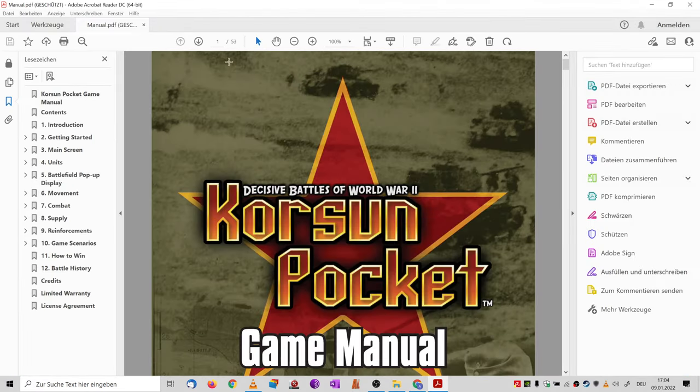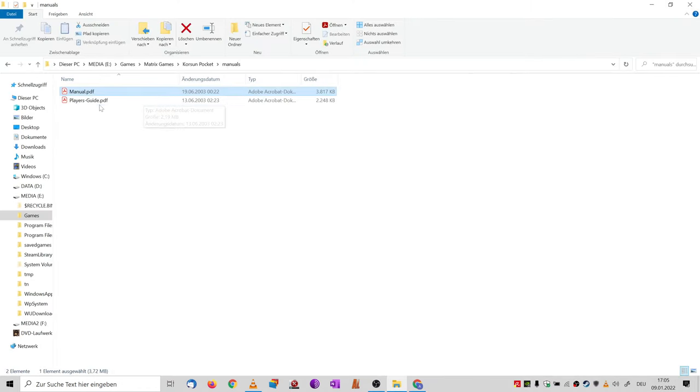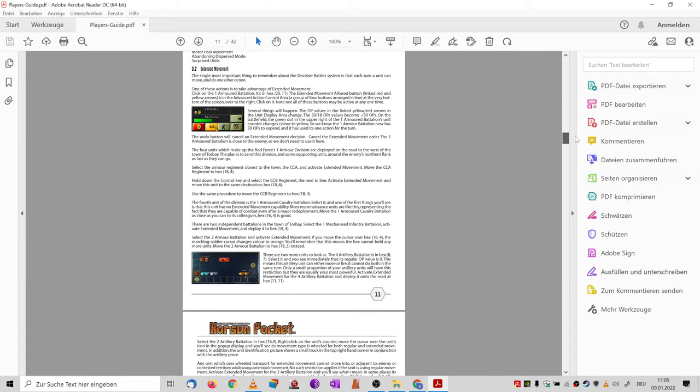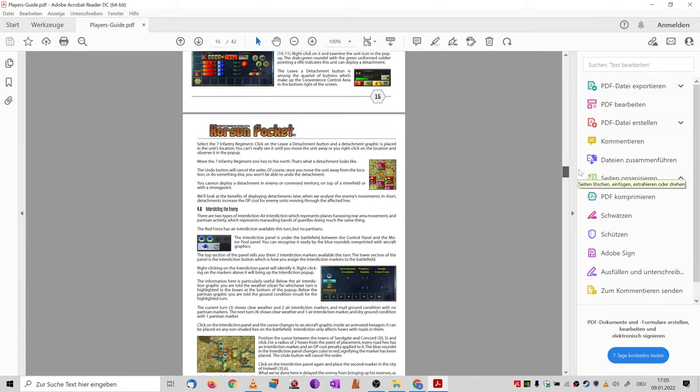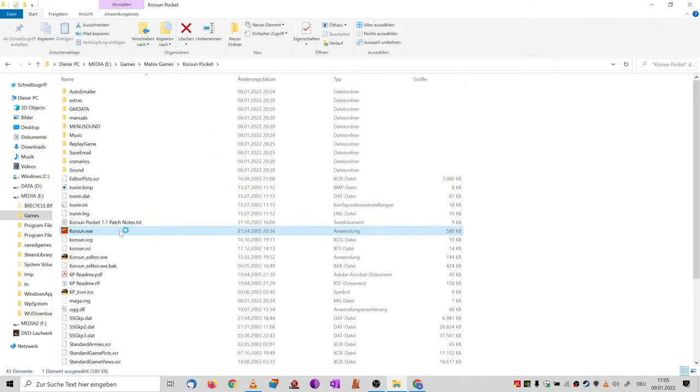The manual is 50 pages, as most of those Decisive Battle games have a player guide. That player guide is essentially the tutorial — lesson one, lesson two, lesson three, etc. This game doesn't come with an interactive tutorial.